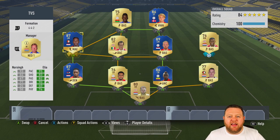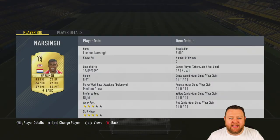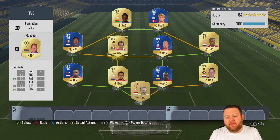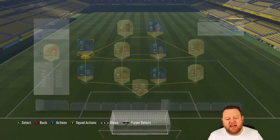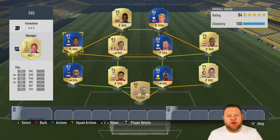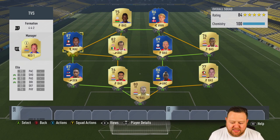Moving on to left mid versus right mid — this is an easy one. I said how poor Narsingh was and how good Elia was in-game, so Team of the Season takes this one and it goes 2-1 right now. Narsingh cost me 5k because he's rare in the Eredivisie since he now has a Swansea card and his PSV one is out of packs. But Elia has four-star skill moves and got 3 goals and 2 assists in 6 Weekend League games — pretty impressive.